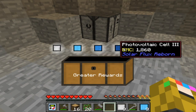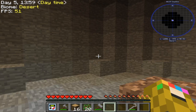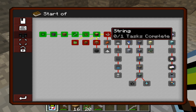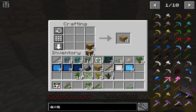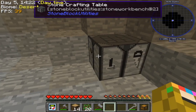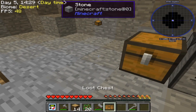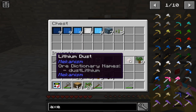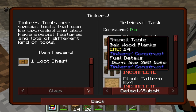Oh, solar panels — this stuff is for solar panels. Not exactly sure where I'm gonna get light from down here. I don't think there's ever gonna be a way to break into the surface; there might be like one or two blocks so you won't break out completely — that would defeat the whole purpose of a Stone Block playthrough.